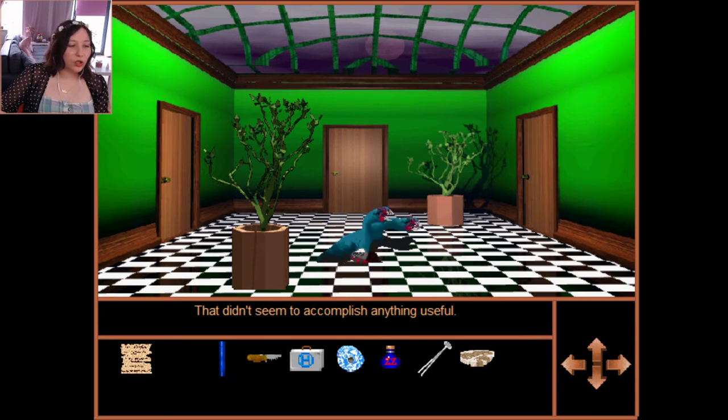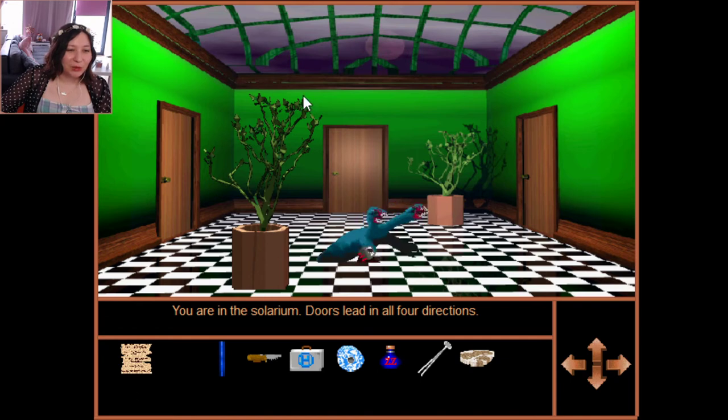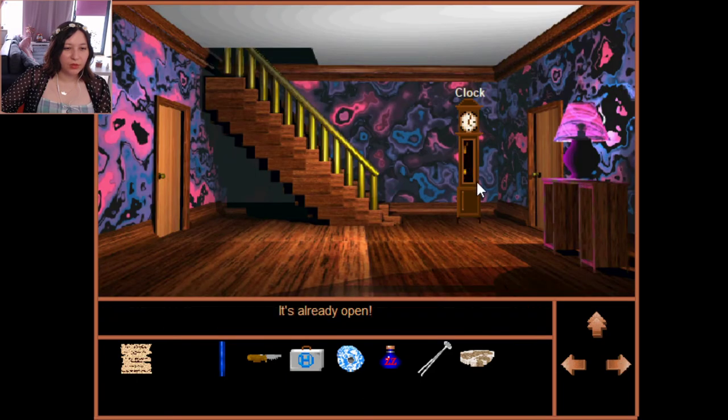Should I check for solutions? I think I'm too dumb for this game. He doesn't want steak. The clock is open but there's nothing inside — which is weird.